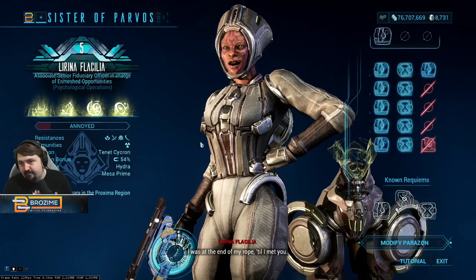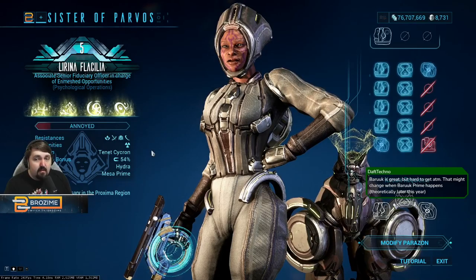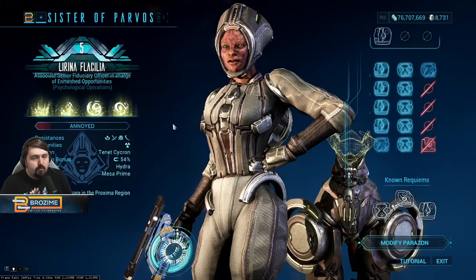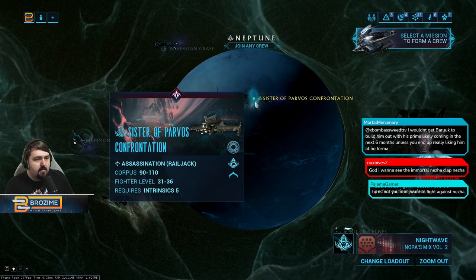Our adversary is Larina Flacilia. This is a pretty high-end lich — the resistances include corrosive, puncture, slash, and gas immunities, with radiation. We're going to be using viral heat to fight her. She is a magnetic lich, and magnetic is by far the hardest element to fight because they can create a copy of you — meaning you have to fight your own warframe — in addition to all the backup warframes they automatically bring.